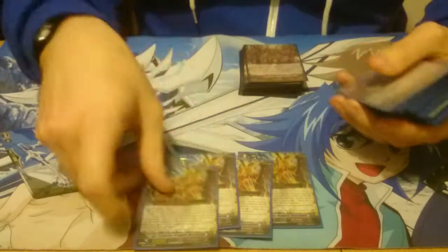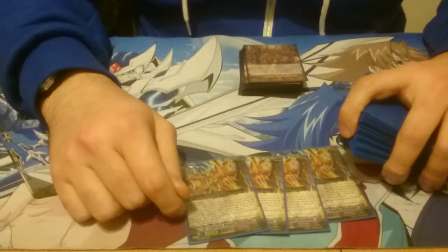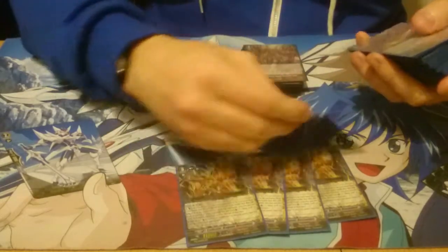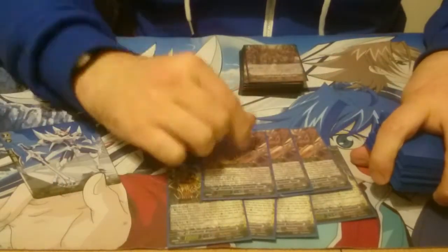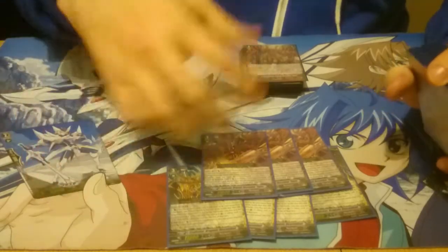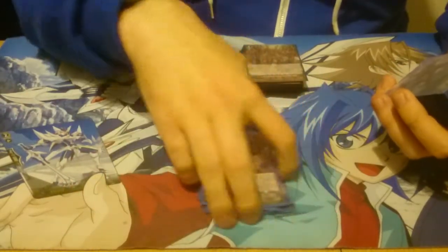Here we have 4 copies of Descendant — this is one of your main ride targets you want to get. Good backup limit break if you can't stride or after ultimate stride, really good card. For the backup Grade 3, we've got 3 Sigma. Sigma is a really good card, really good on the rearguard and also really good when combined with Zillion — you don't lose your drive check off the second restand of Zillion. So that's 7 Grade 3s.